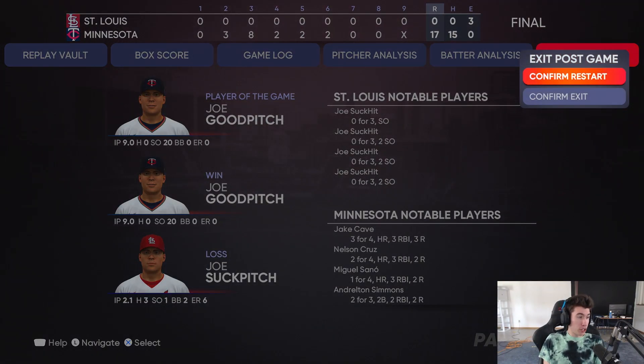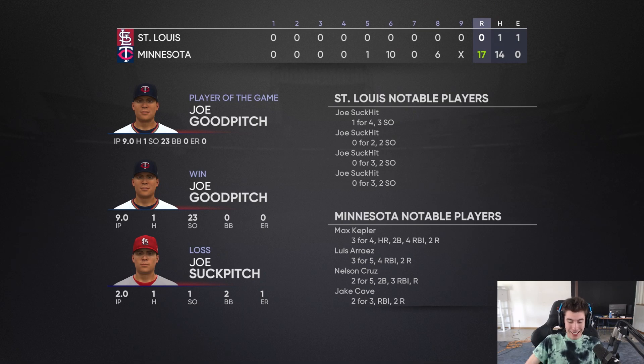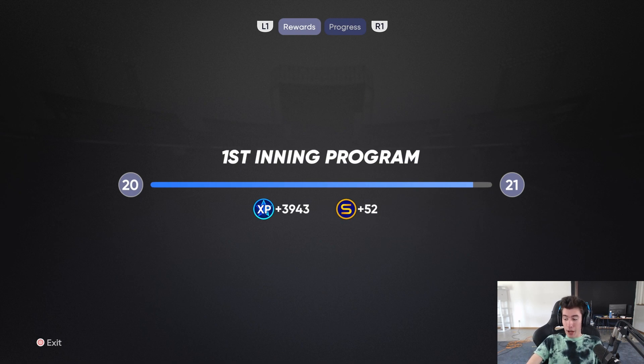When you go to the exit post-game screen, it says Confirm Restart or Confirm Exit. I'm pretty sure you can Confirm Restart to chain multiple XP games together. I just went through and did another game to test that — and yeah, we're nearly at 4,000 XP for doing it twice. I'd assume you can just keep confirming restart, but maybe confirm exit every now and then to make sure every game is tracking.